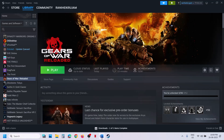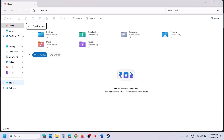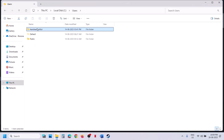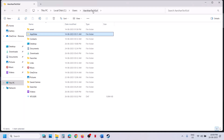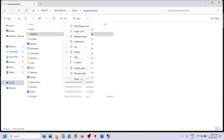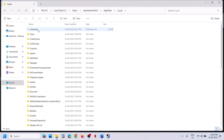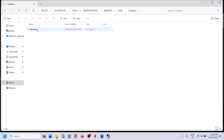The first step is to delete the config folder. To do this, open File Explorer, go to This PC, open C drive, open the Users folder, open your username folder, then open AppData. If you don't see AppData, click on View, select Show, and enable hidden items. Then open the AppData folder, open the Local folder, and open the installation folder. Here you can see the war game folder.